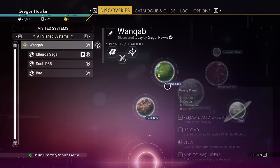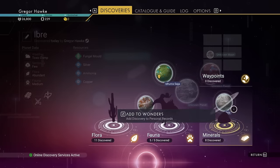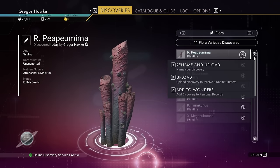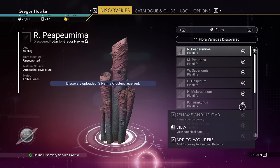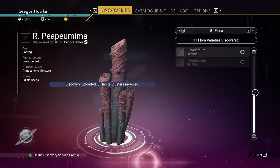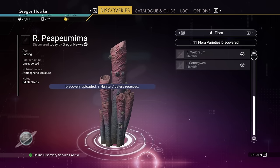Before you talk to the guy in the back, you're going to need a bunch of nanites, so open up your discoveries tab, then click on the correct planet that has all your discoveries on it, then start cashing them in. Before you upload anything, you can rename it if you like, and if anybody ever visits that planet in the future it will be that name you made it. Sadly, even if you find all the flora, you will not get a gigantic bonus of nanites.